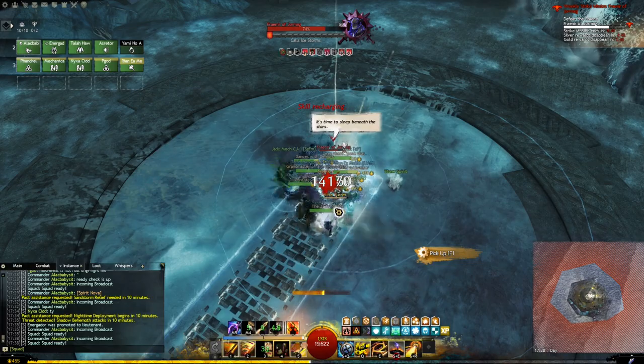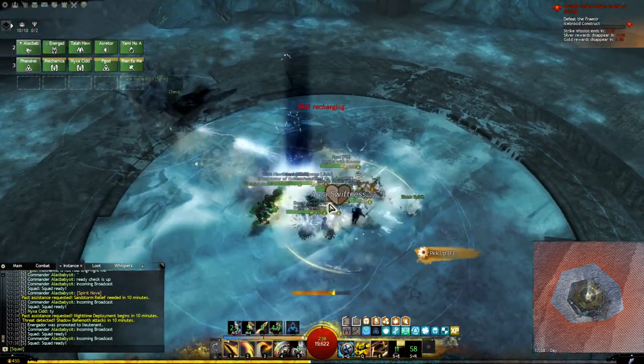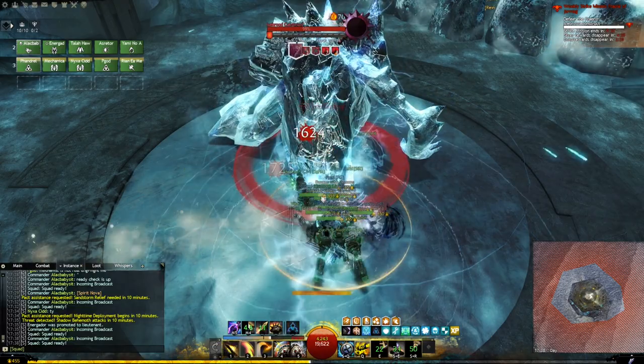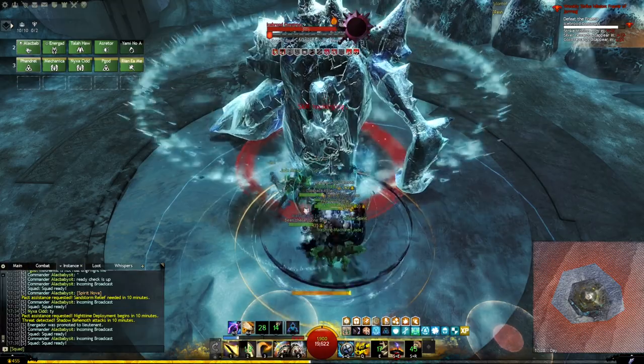When engaging the boss, and once more later in the fight, yellow circles will spawn on the ground. Try to avoid those, because if you get hit you get encased in a block of ice. If this happens, just mash the number one key and you'll break free in no time.